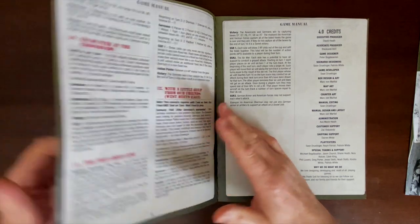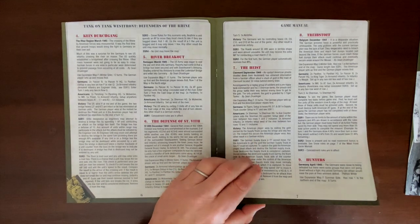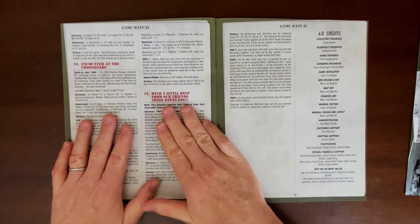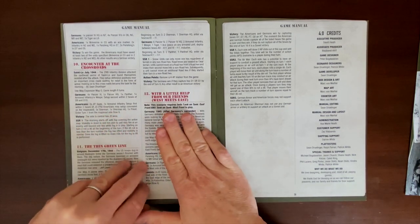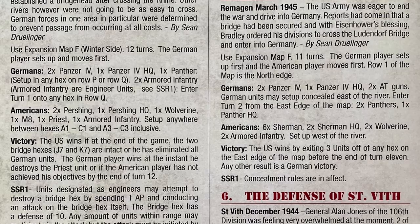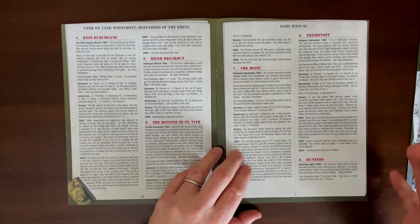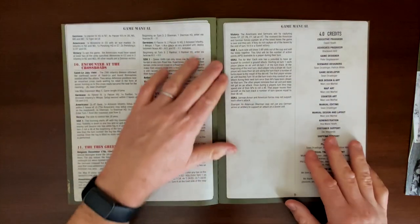There are a dozen scenarios altogether — good variety, good mix, some of them including snow, with lots of historical elements, and a number of them including the bridge map. Scenario number 12 is an "east meets west" scenario, meaning you need both Tank on Tank West Front and Tank on Tank East Front to play it, but that's the only scenario like that. Most scenarios also have special scenario rules that add unique elements of play and make each scenario a little bit different.